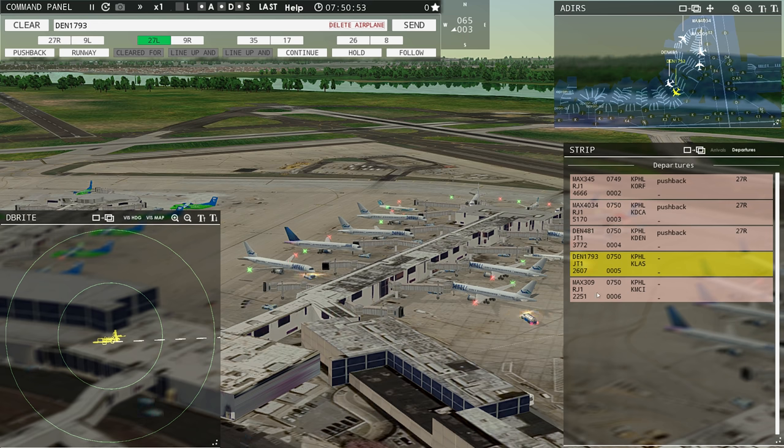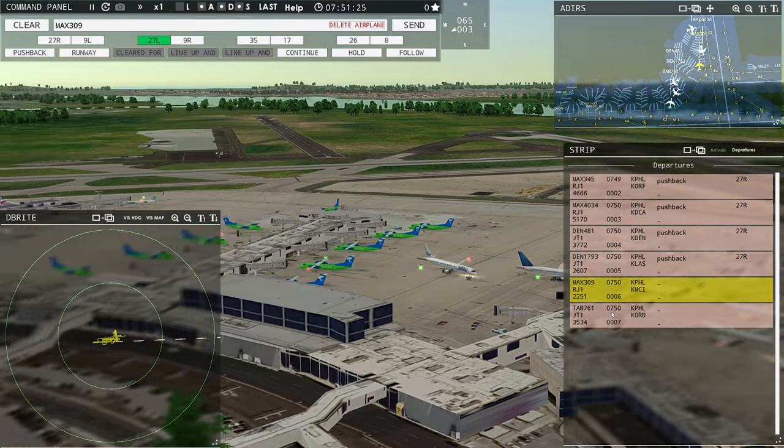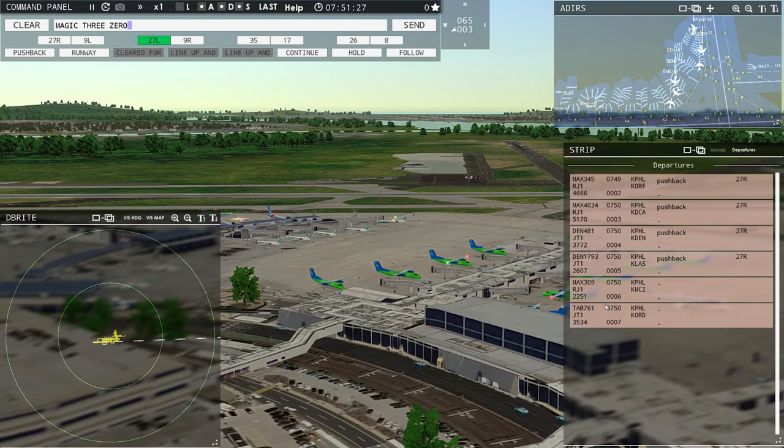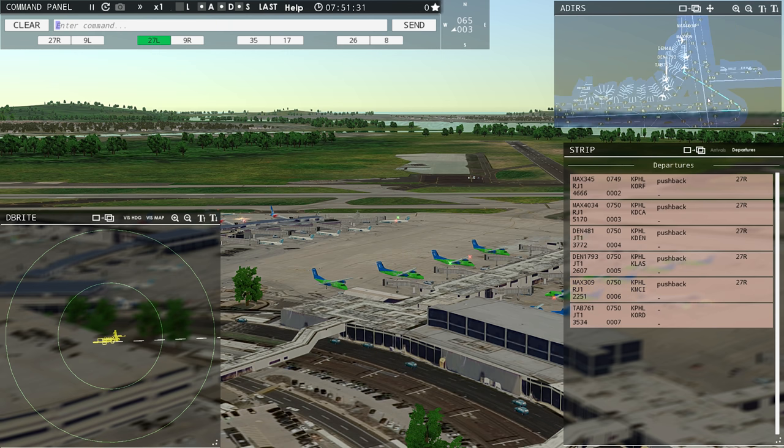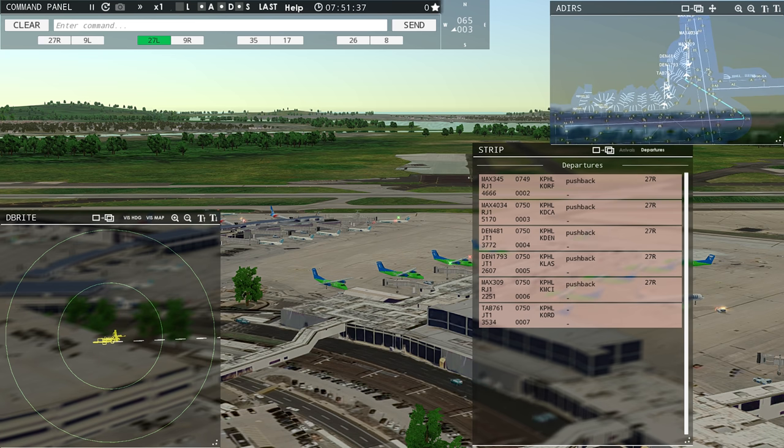Philadelphia Tower, Magic 309 requesting push and start. Philadelphia Tower, Leslie 761 requesting push and start. Philadelphia ground, Magic 4034 ready to taxi. Denali 1793, push back approved, expect runway 27 right. What's just happened is both of these aircraft are pushing back now, and I'm going to have to taxi the first one before I can taxi the second. Magic 309, push back approved, expect runway 27 right. Ground 27 right push back approved. Magic 309.